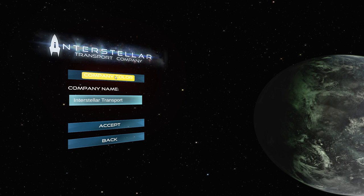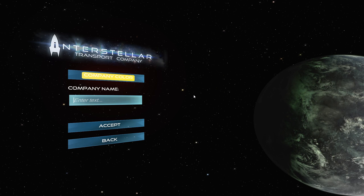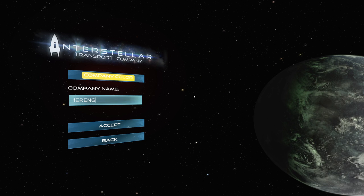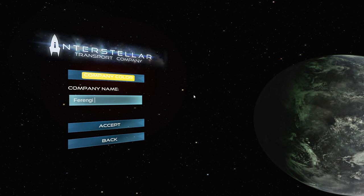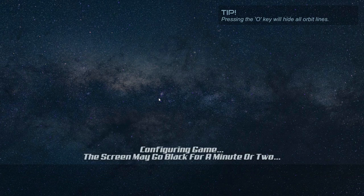We're going to choose our color — yellow so we can see ourselves easily. My company name is going to be the Ferengi Alliance because we're going to make a lot of money, maybe some latinum. We'll get in here and see all the planets. We're going to start with a station on Earth, and we can build new things to improve it. We'll eventually start delivering goods to Mars, and we can also branch outside of our solar system as new ships become available.